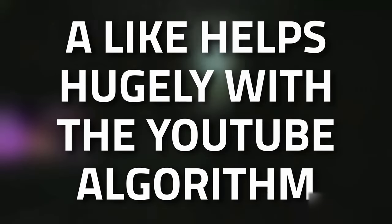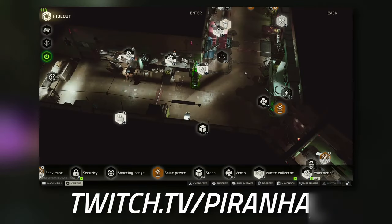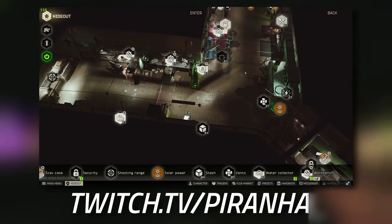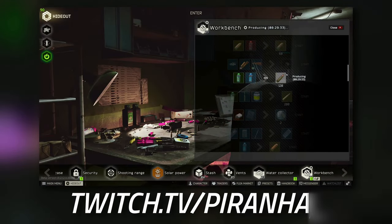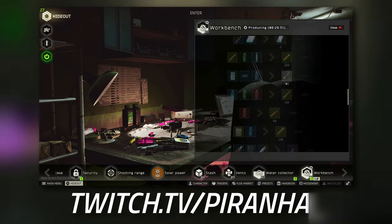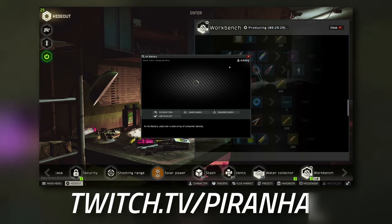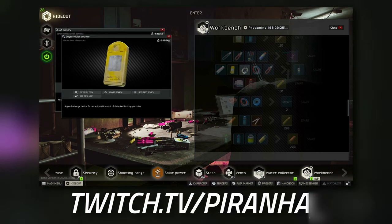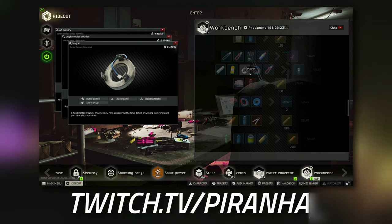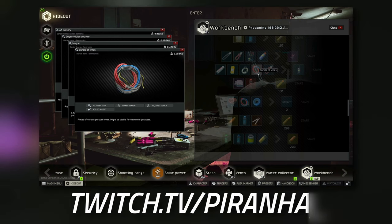Starting off, if you don't have the best RNG, the best place realistically is to head over to the hideout and go to the Workbench Tier 1. I am crafting something so I can't show you directly, but for the craft you do need four double-A batteries, one GM counter, two magnets, four bundles of wires, and one elite pliers.